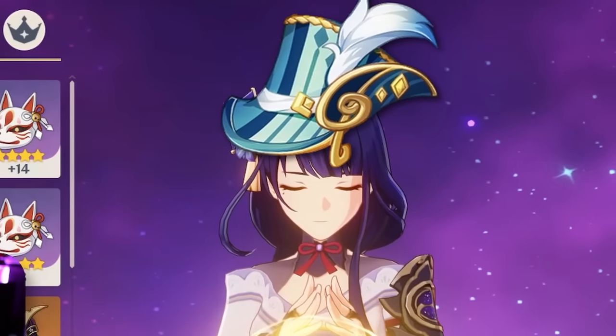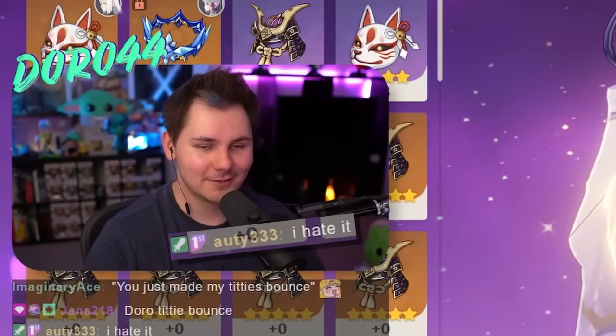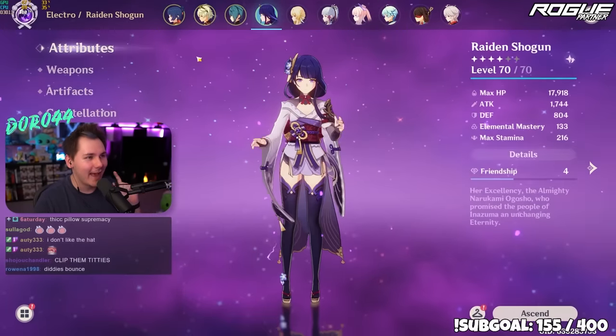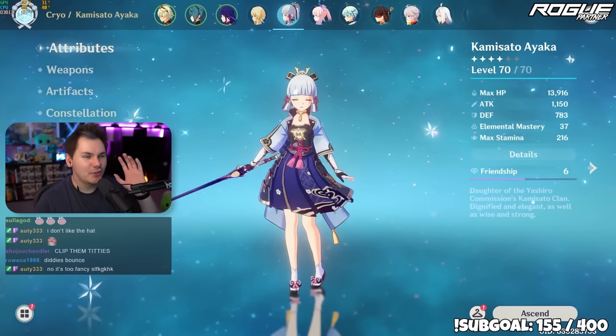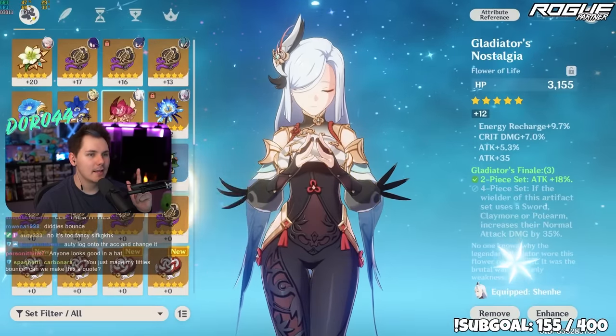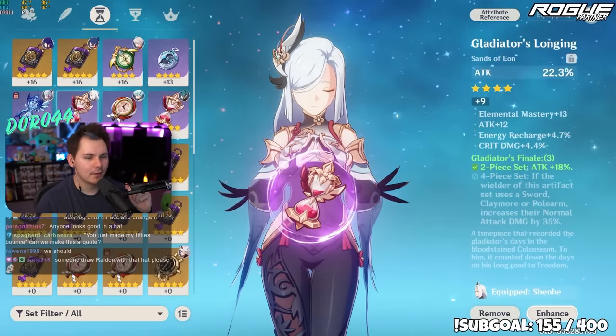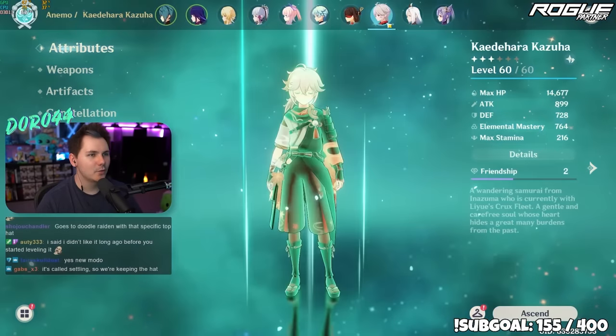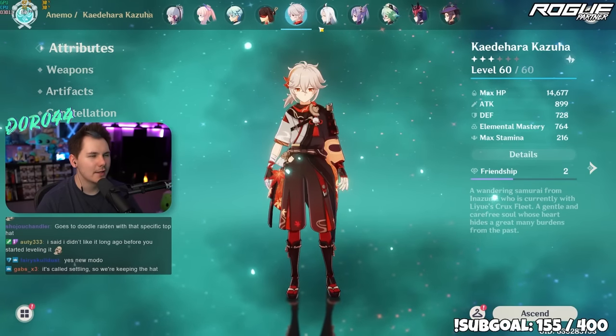These are the best artifacts we're going to be able to do unless I level them up to +20. Now for our second team — Shenhe is at level 60. We've got two-piece, two-piece. I can level these up to +12. Kazuha is already built. We need to build Kokomi, Ayaka, and maybe rework Xingqiu.